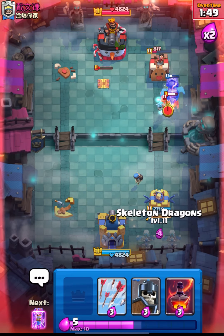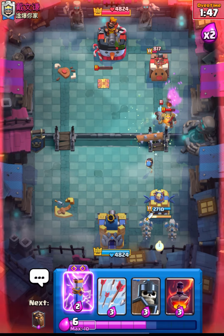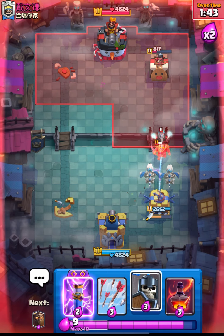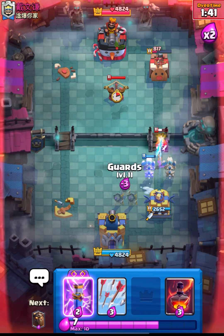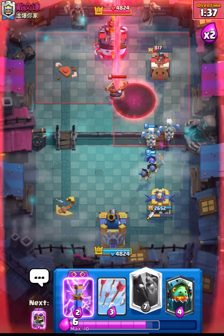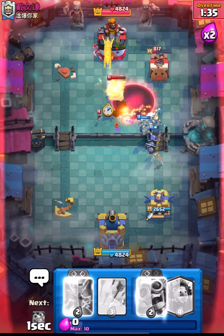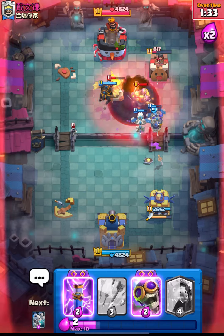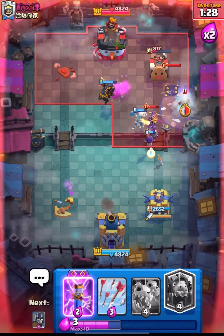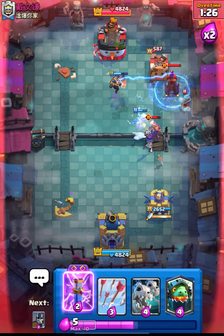Expo is not really good when they lose a tower — that's the bad thing about Expo. Let's just use our Void on top of his Expo and get back to another Lava Hound push. I think he is back to his Tesla.